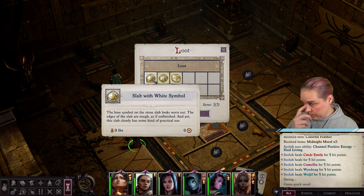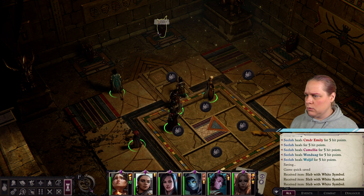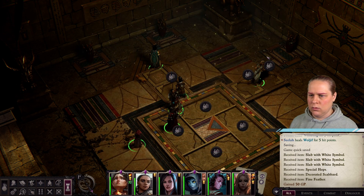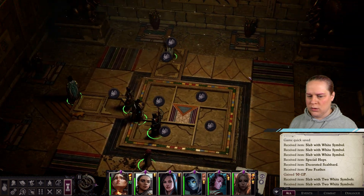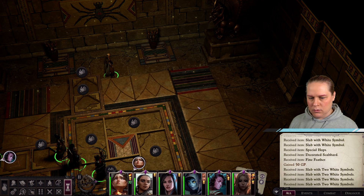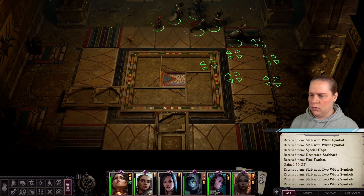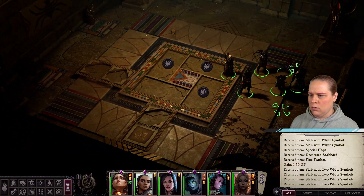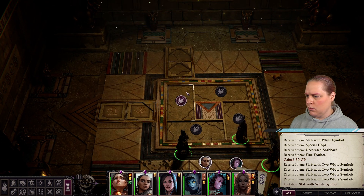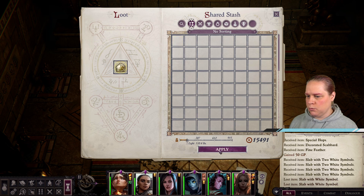Check these things. Slab with three white symbols. Bunch of loot, don't mind if I do. Slabs with two white symbols. More slabs with two white symbols. So this has one symbol, I'm guessing. I don't have much to choose from here. I can just put the one.